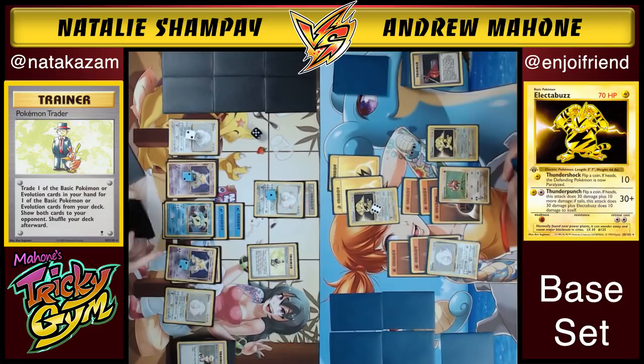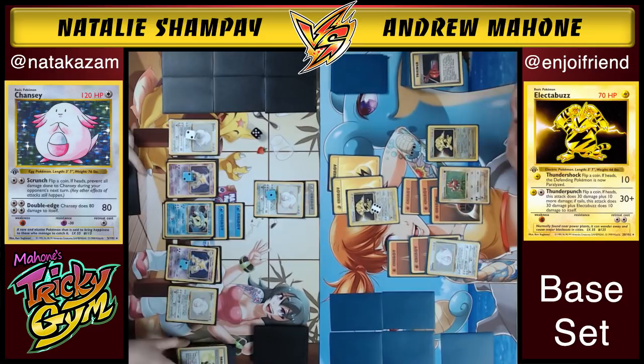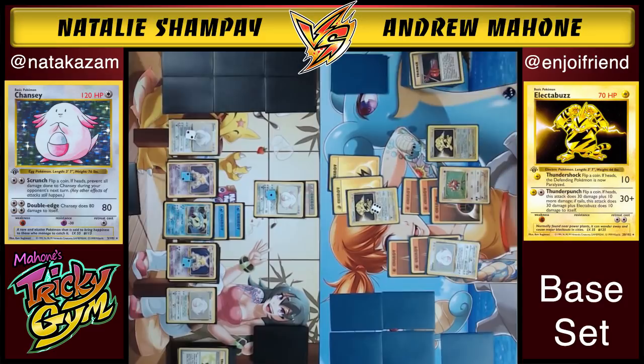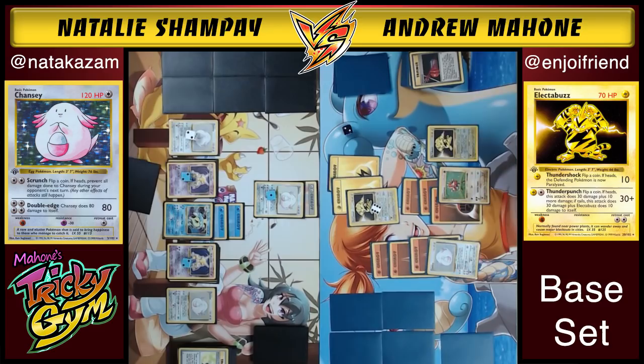Andrew feels like he can just swing away with Chansey but it's wasting two energy to retreat. He decides he doesn't care about giving up one prize right now — he Thunder Punches and Electabuzz knocks itself out. That's fine — he promotes Hitmonchan. Natalie has finally got three energy on the Gyarados. The only thing that can knock out Natalie's Pokemon now is a Chansey double Plus Power, but Andrew is pretty depleted on resources.